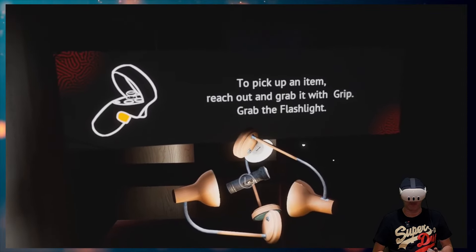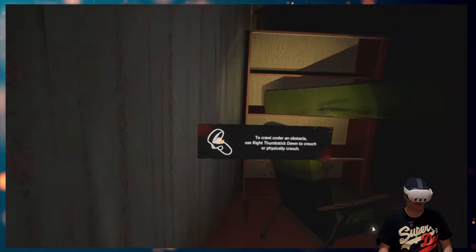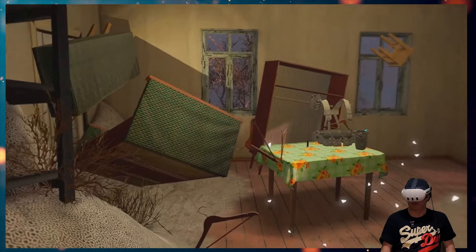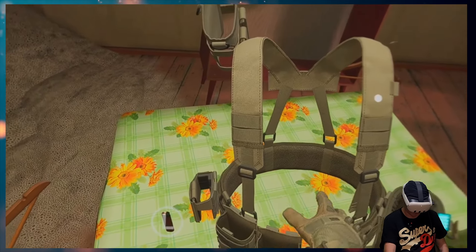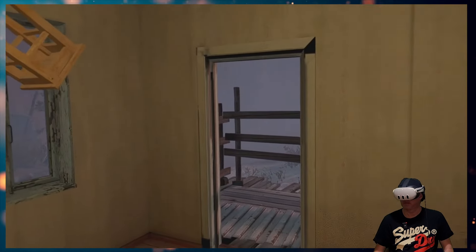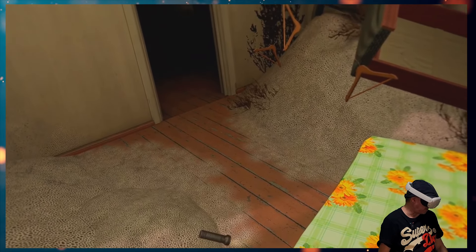To pick up an item, reach out and grab it with your grip. There we go. Who turned out the lights? It's really dark in here. Okay, everything's floating. Grab your chest rig. Grab a lighter — that goes in my pocket. Oh, everything floats as well. Really cool physics, look. Superb. This game is going to be amazing. Is that my torch?